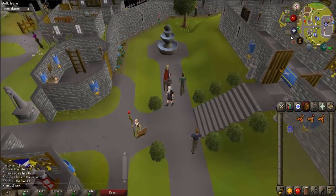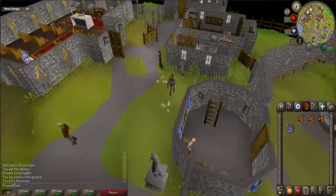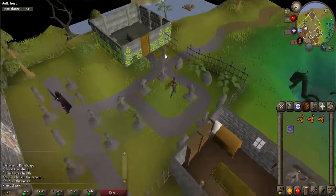If you have a Lumbridge teleport, use it now, otherwise walk back to the city. Once there, enter the graveyard that is just south of the church that Father Eric is in.